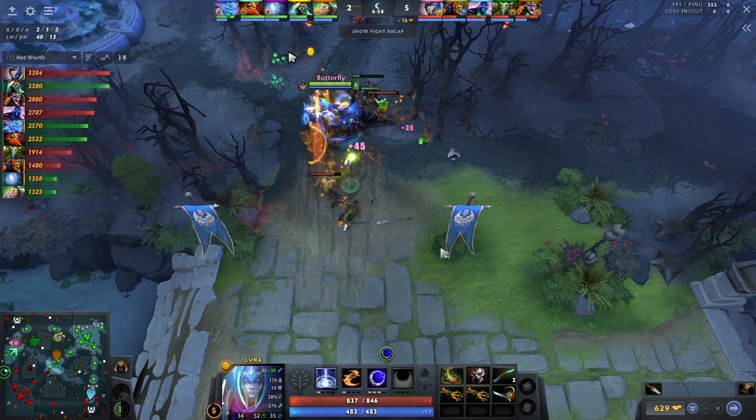After minute 6, the enemy mid laner is the one who's going to rotate and try to kill you, and you need to determine whether they are rotating heroes. In this case it's Puck — Puck is a rotating hero. Storm is a rotating hero. SF is not a rotating hero. TA is not a rotating hero. You don't have to worry when there are heroes that are not mobile, like SF, TA, or OD. But Puck is, Ember is, Storm is. So here, he has to think about the fact that Puck could rotate top and kill him.